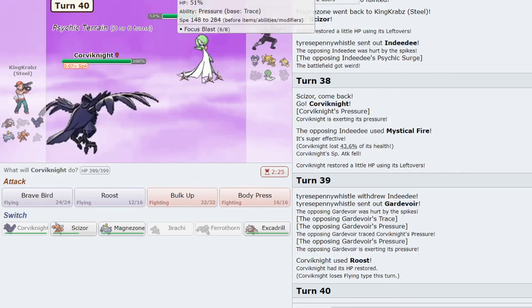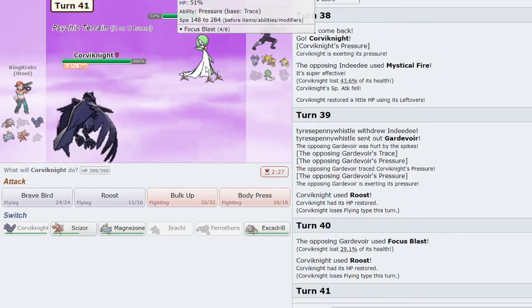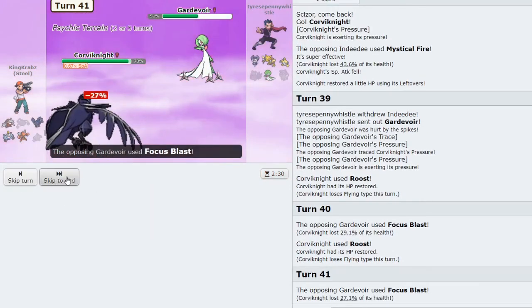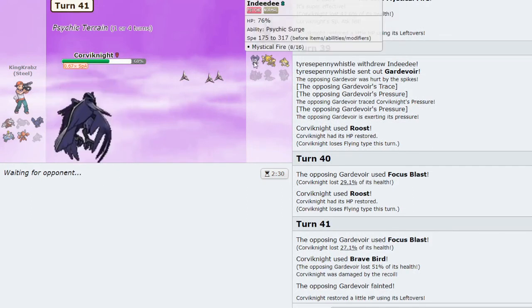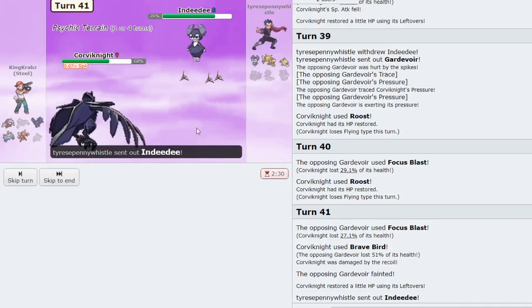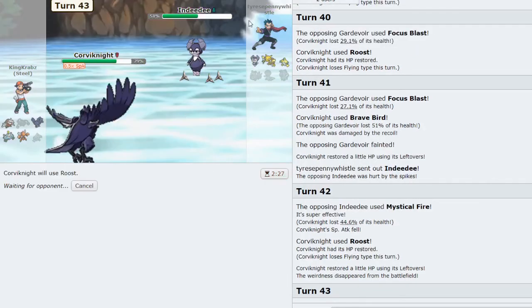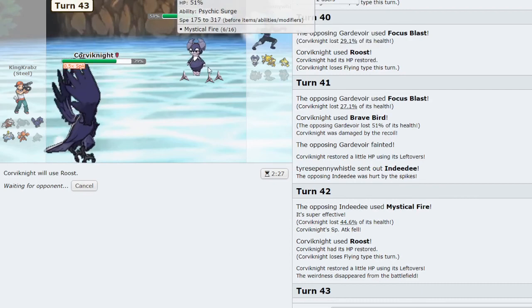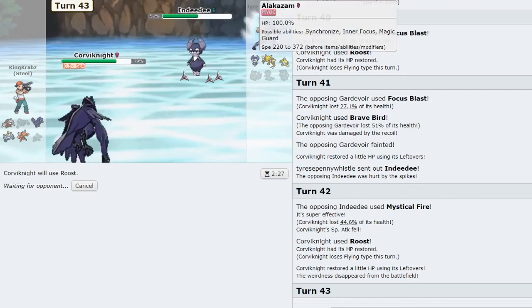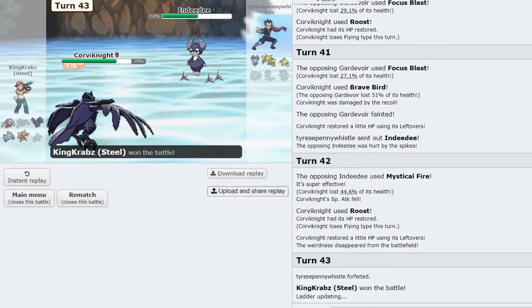With Slowbro gone, Excadrill becomes a much bigger threat to my team. I go Scizor — saying hey, you need to take out Indeedee and take Spikes damage — and I always go Corviknight here, allowing me to Roost up some more. They keep getting chip damage between Gardevoir, Jirachi, and Indeedee every time they swap. Alakazam can still be an issue but Excadrill is very good in the late game against it. I Roost just to scout — they go for Focus Blast which does no damage, allowing me to get a Brave Bird off. In this position between Scizor and Excadrill I do win the game — GG.